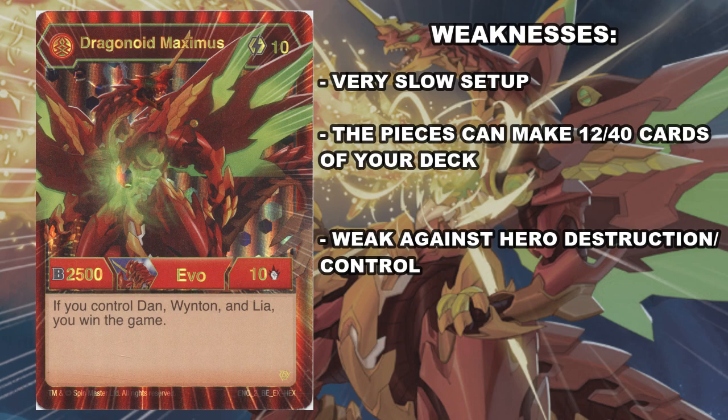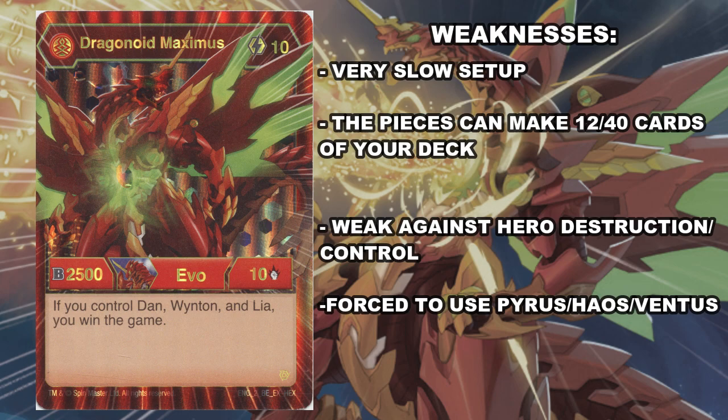Though the odds of you running into those are a little slim, so that might not be a thing you have to worry about. Not to mention, since you need Dan, Winton, and Leah in your deck, it has to be specifically a Pyrus, Ventus, and Haos deck, which can restrict your comfort options. Despite its flaws, Dragonoid Maximus can still have a strong showing, not always having to rely on the big guy, and that is depending on how you approach the deck.